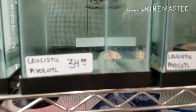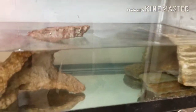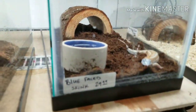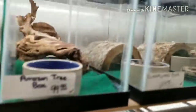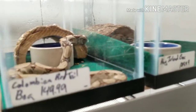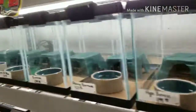And look at these axolotls — $34 each. I can get them for like $12 a piece from my fish club. Look at the hermit crabs, look at the lizards — they divide them and put them as babies. Okay y'all, that's it.